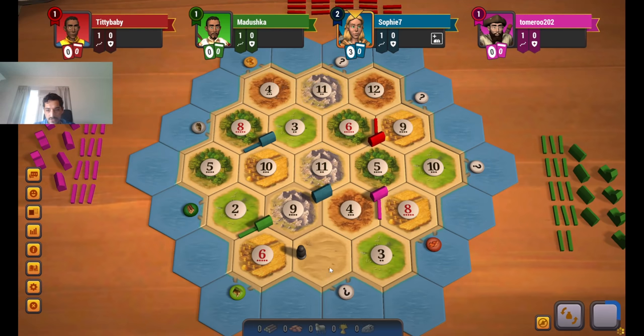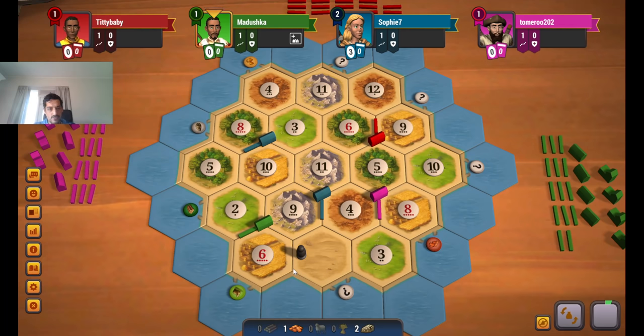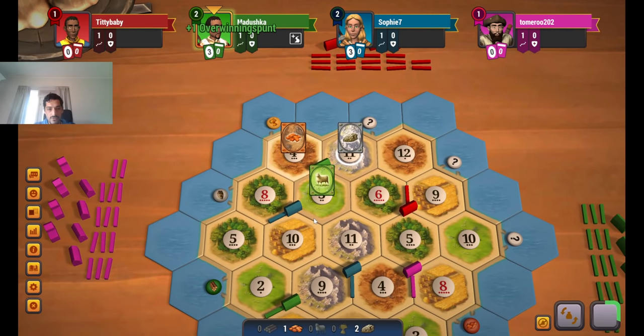I just point my road downwards — it doesn't make sense to place it to the left or to the right. We might end up getting to the 6 wheat as well, which would be pretty good. I think green is not happy about this. I think he expected the 3-4-8 to be open, so now he has to stick with the 3-4-11. We are also close enough to connecting our roads if we want to. Six different numbers, all the resources — getting on the rare sheep as well is pretty good here.